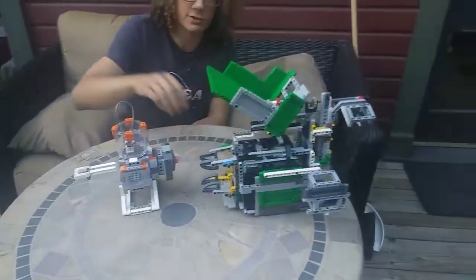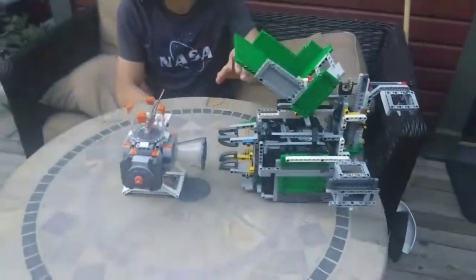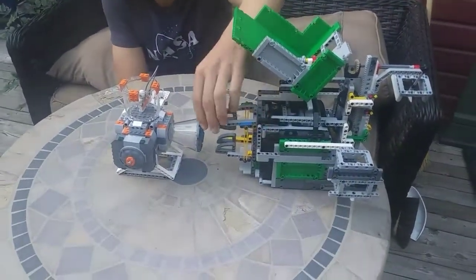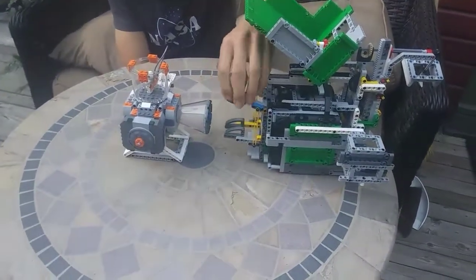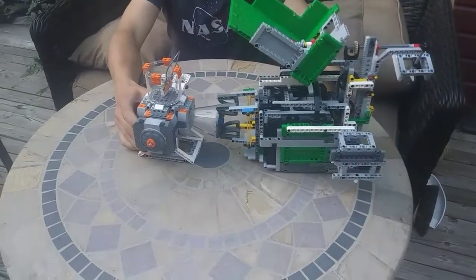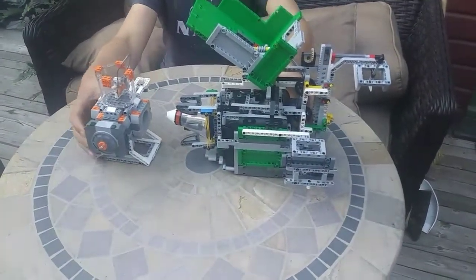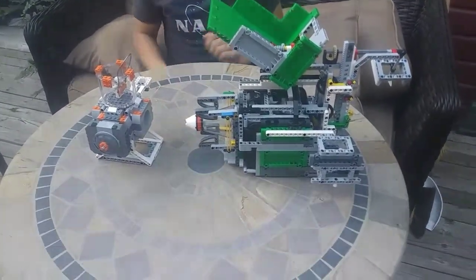The second way you can use a one-way door-like mechanism — this is not strictly a one-way door — is we have these things where they can open up this way but they can't close this way. How we use this is we drive into the cone module like so, and then when we back up, they keep the cone module there and we can take it back to base.